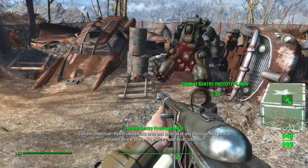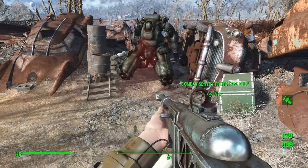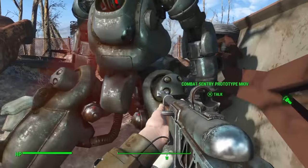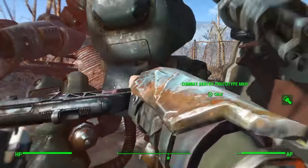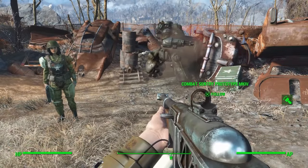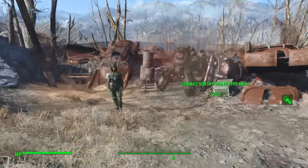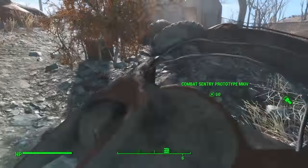He's not moving — I wonder if he's bugged out a little bit. We'll just whack him and see if we can get him going. There we go — just give him a little love tap and he'll perk right up. Moving out. Let's see what this combat sentry prototype can do for us here.